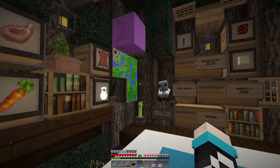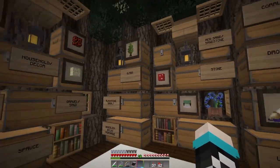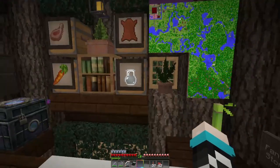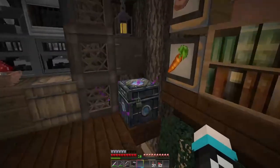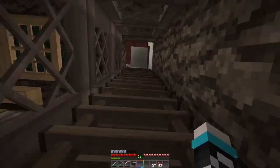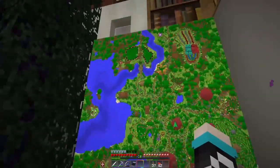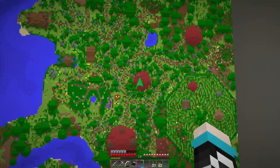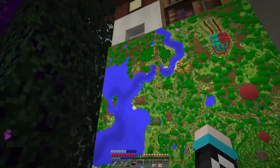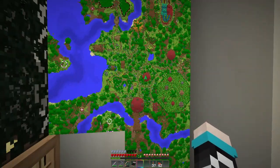When we go to the second level, this is my main storage and it is pretty full — almost all the chests are full. I come here quite a bit actually. At the top of the ladder is my portal to the Nether, and this is the map of my area. Right here is where we are, almost the center, and as you can see a lot has been built up since the beginning of the server.